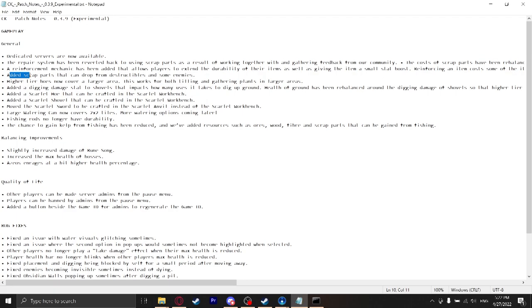This is huge — this is going to make getting your gardening up so much easier. So higher tier hoes now cover a larger area. This works for both tilling and gathering plants, which is huge. So I definitely need to test this, but we need to level up. Added a digging damage stat to shovels that impacts how it digs up the ground. So now a higher level shovel is actually going to dig lower level ground faster, which is great. Now there's a scarlet hoe and a scarlet shovel, and the scarlet sword is in the scarlet anvil now. Large watering can now covers a 2x2 tile area.